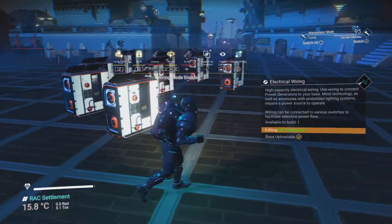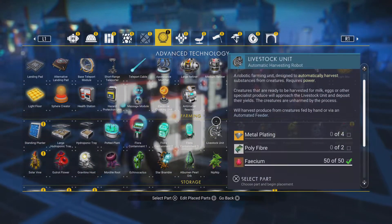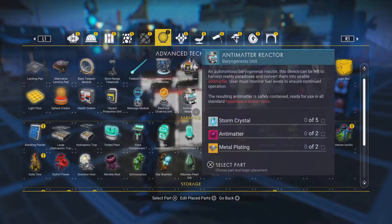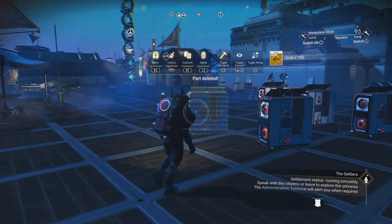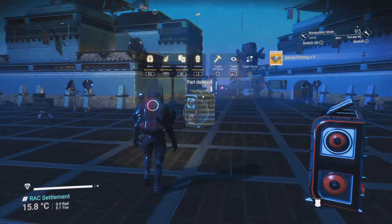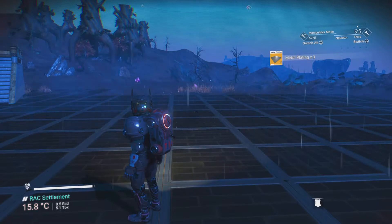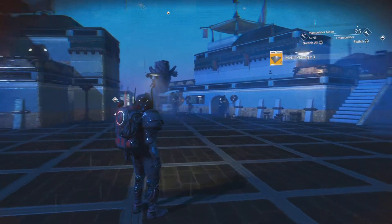Does not need items — how awesome is that? And by deleting them, you actually get the items that you needed to put them down. So I didn't need the items to place it because of this glitch, but I got the items back by deleting them. How crazy is that?